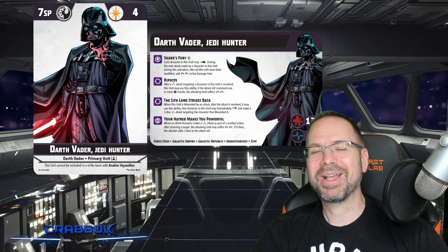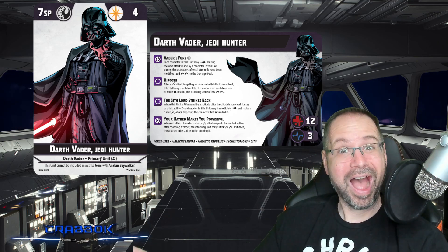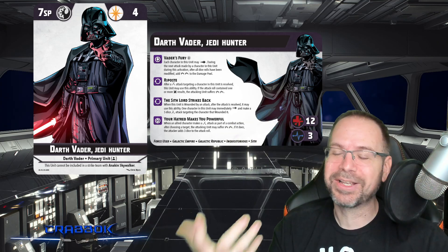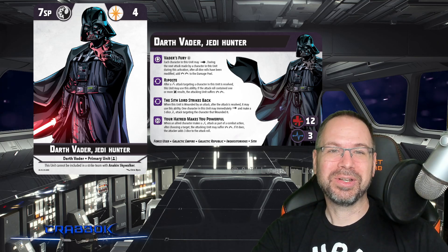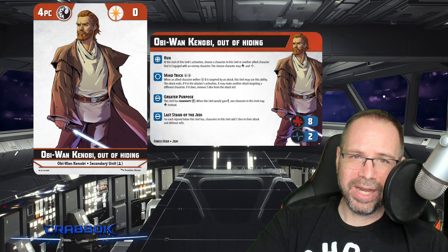You're going to put him with the 501st. You're probably going to give him Obi-Wan Kenobi, maybe Padawan Ahsoka Tano. So many crazy combinations you can do. Let me know some of your crazy thoughts on things you can do with Vader and with Obi-Wan Kenobi out of hiding — evil or good, how will you play him?